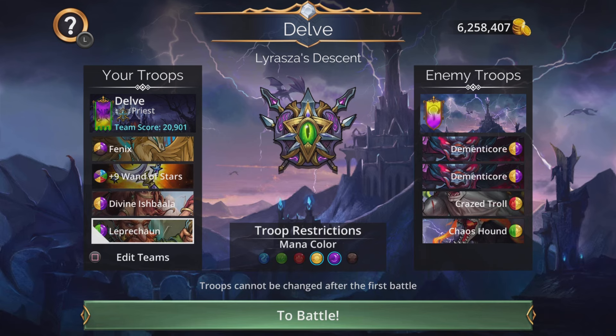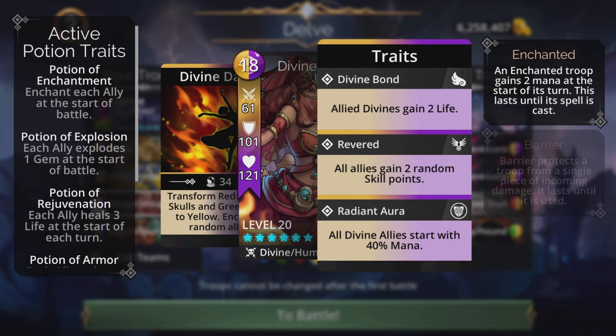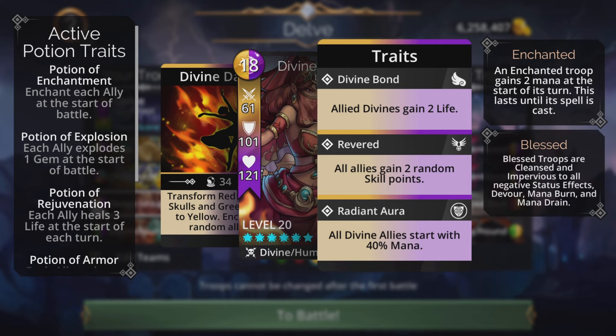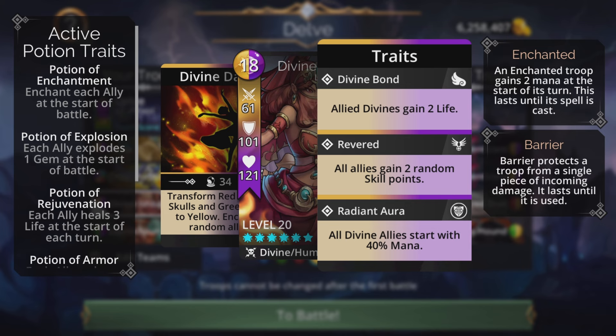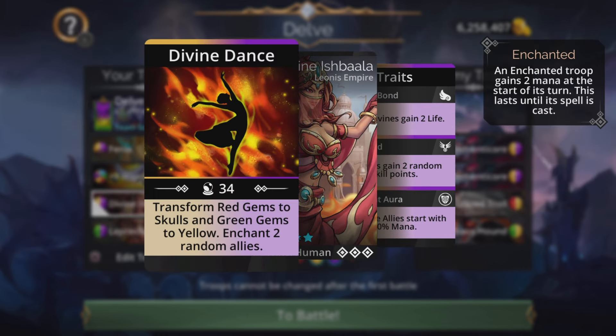Divine Ishbala is also on this team — this is a complete divine team except for the Leprechaun at the back. Divine Ishbala gives a 40% mana start to divines. I want to say it again: devs, change this back to 50. There's no reason for this troop to have a 40 mana start to divines in this day and age — divines are not much of a threat anymore in the current state of the game.